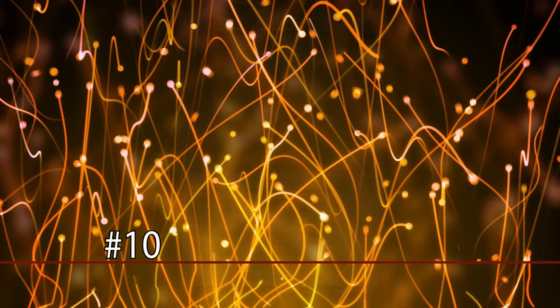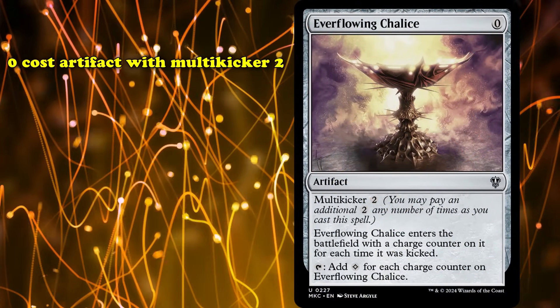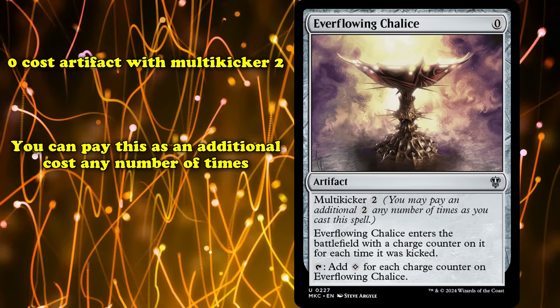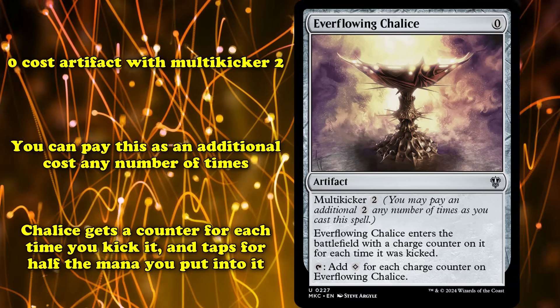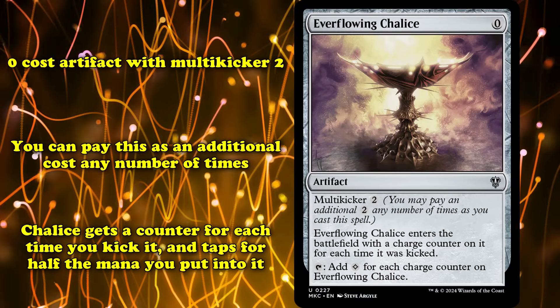Starting us off at number 10, we have Everflowing Chalice. This is an artifact that costs 0 mana, but it also has multi-kicker. This means that as an additional cost to cast the spell, you can pay 2 mana to kick it, and you can kick it any number of times. Chalice gets a counter for each time it's kicked.